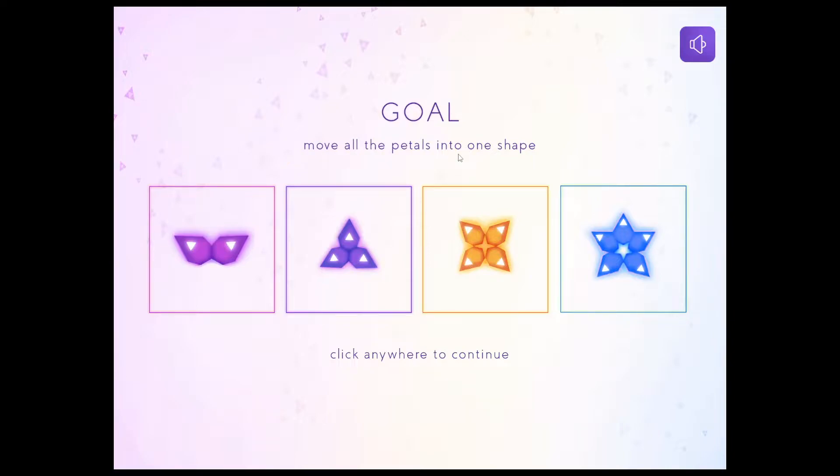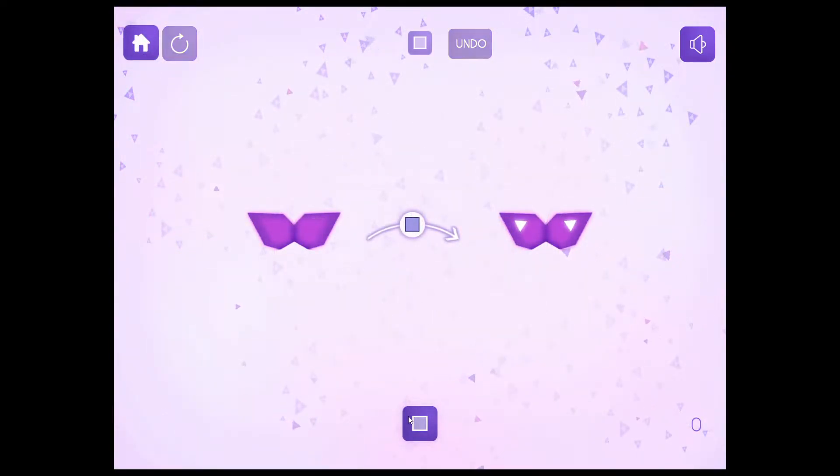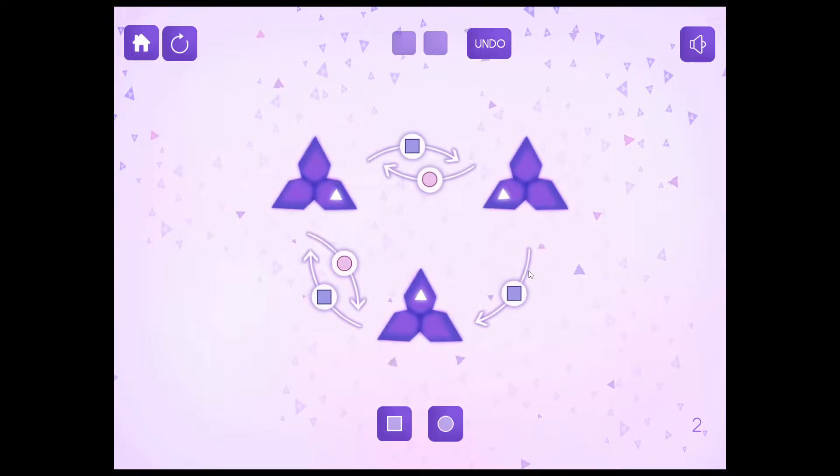I move all the petals into one shape, but that's vague. I see — so you click the buttons at the bottom which do different things at the top. I only clicked square and then it did stuff. This is confusing, but I'll figure it out at some point.